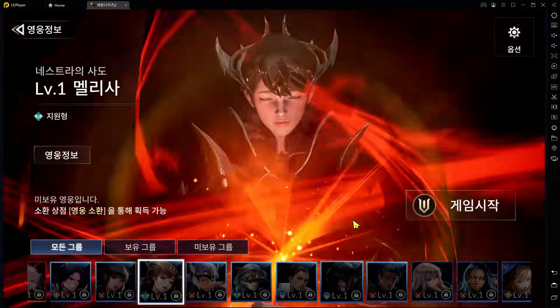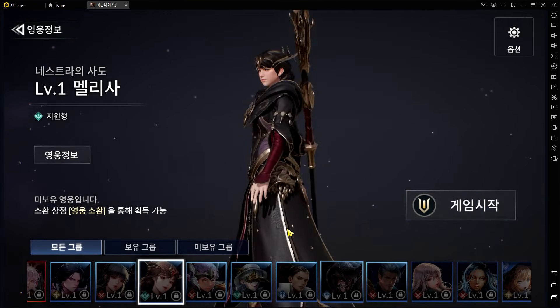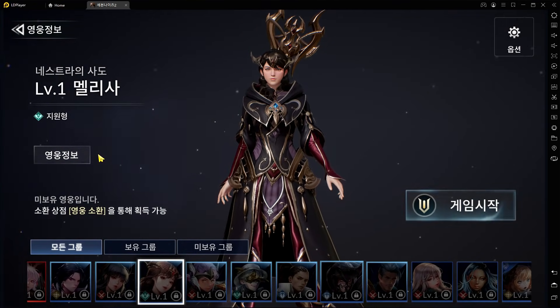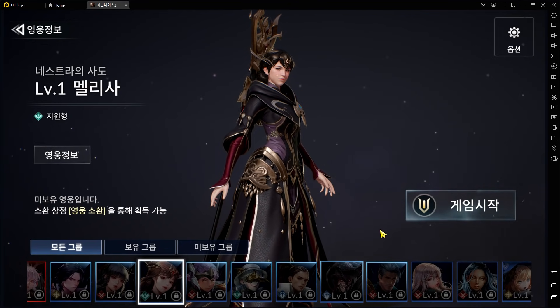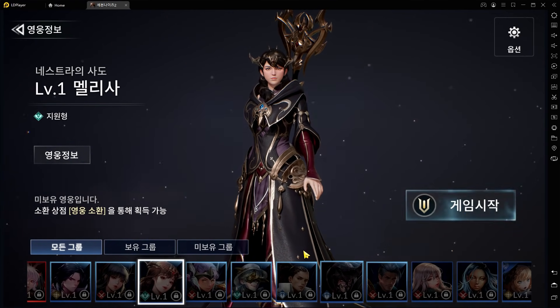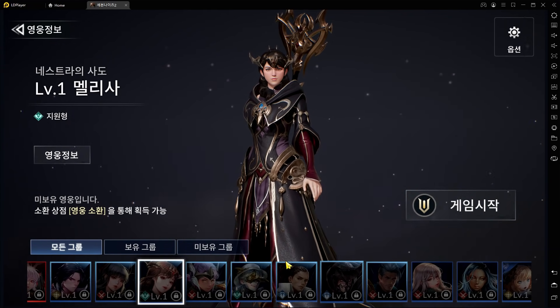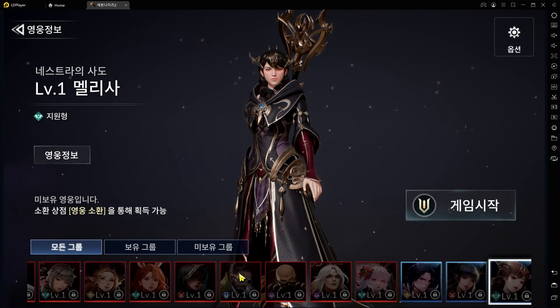Melissa is another decent Rare Plus hero with mixed reviews. She may receive a skill rework later on. Overall, she can heal allies and cleanse debuffs, give them a shield of up to 14% of their max HP, has a chance to Silence and reduce enemy defense. Her passive gives all allies resistance to critical hits. As a Support unit, I think that is amazing and would really help a team when facing very difficult enemies.